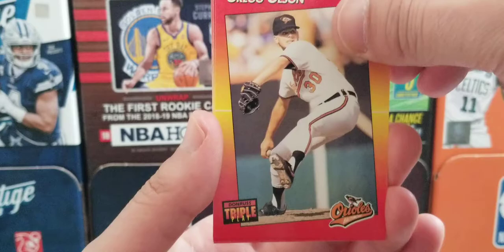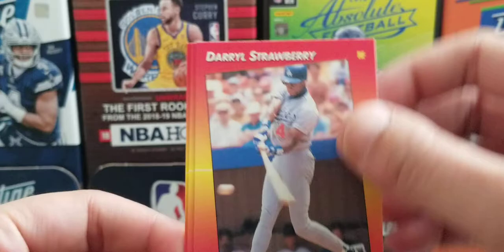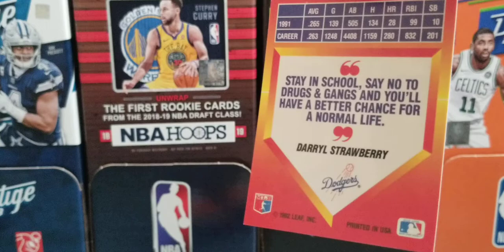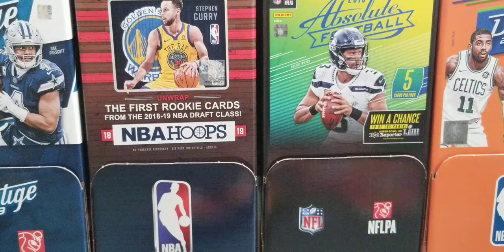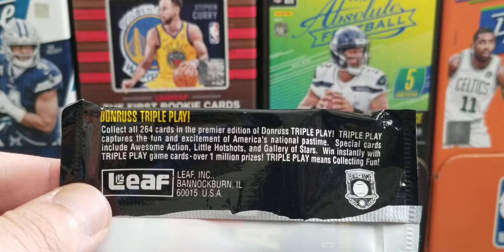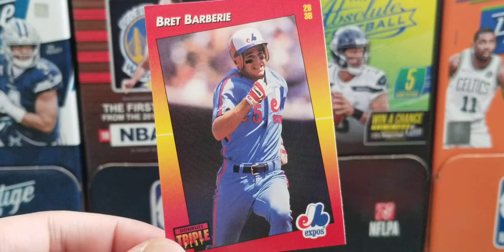Next we have the SkyDome card — yeah, Blue Jays, I can tell by the CN Tower. Then Tom Glavine, Greg Olson, Tim Burke, Glen Allen Hill, and Darryl Strawberry. The Strawberry card is a Dodgers card and reads: 'Stay in school, say no to drugs and gangs and you'll have a better chance for a normal life' — funny quote coming from him. And there's an Awesome Action insert — a special action shot, pretty cool. Last card of the pack is Brett Barberie, Montreal Expos.